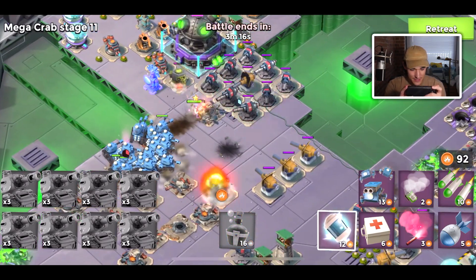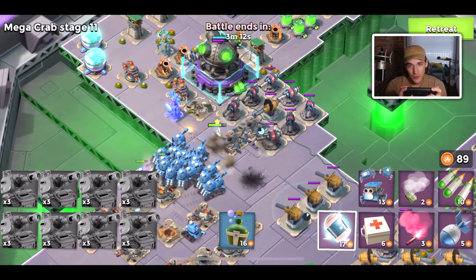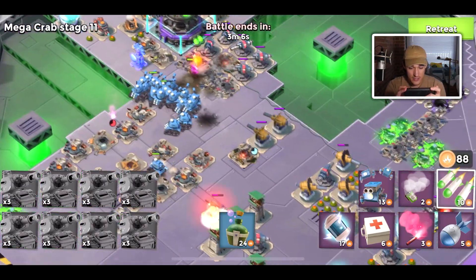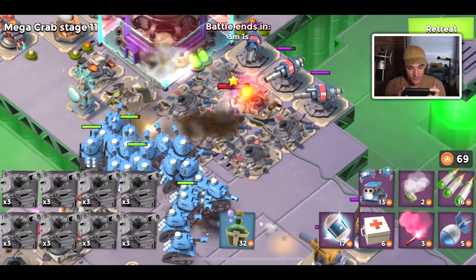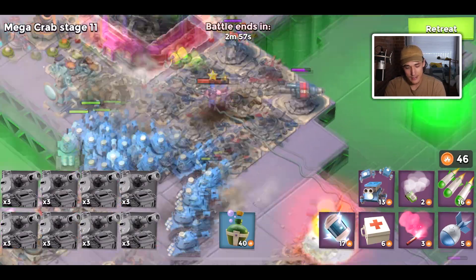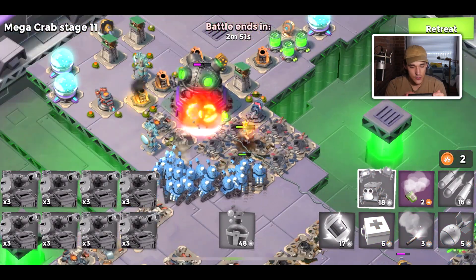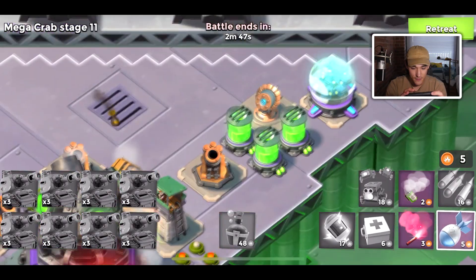Some tips you can apply if this is a hard base: try to avoid defenses and flank. Tanks and Energy Drink are your biggest friends at higher levels. If your Energy Drink is a higher level, that's key — I kind of forgot about the Energy Drink on this account; I think it's level one. Honestly I don't even know if it's worth bringing at level one, but if you have a maxed Energy Drink that would be best. Try to get that maxed out — it's a very important Mega Crab hero ability.